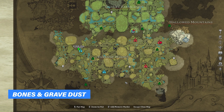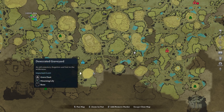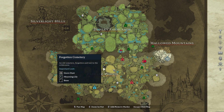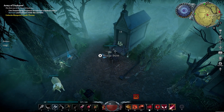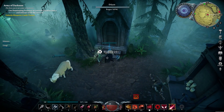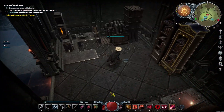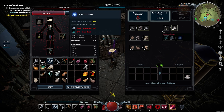Then we have bones and gravedust, which can be looted off skeletons, necromancers, and zombies, which can be found inside those small graveyards. But most importantly, in the exact center of the map, we have the Forgotten Cemetery. Inside this area, you will find plenty of necromancers, zombies, and skeletons, which all have a chance to drop both bones and gravedust. This is a fantastic place to farm for these. Just like with the previous resources, we have a grinder in the base, and this one can also be used to turn bones into gravedust.